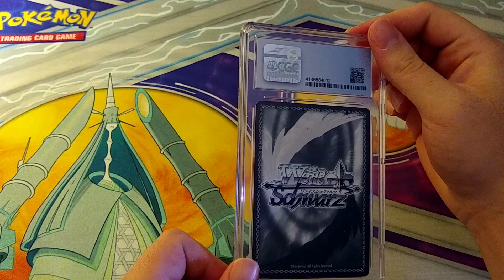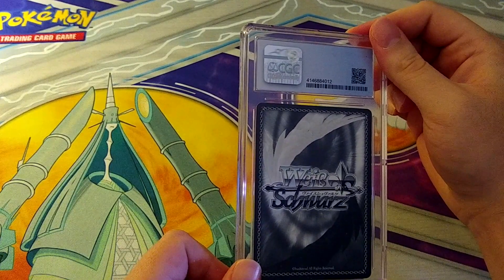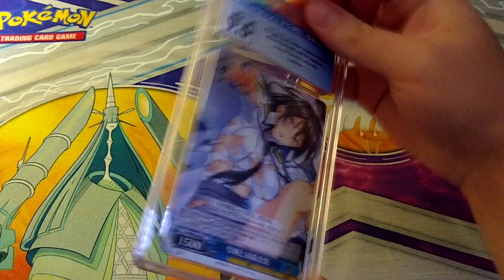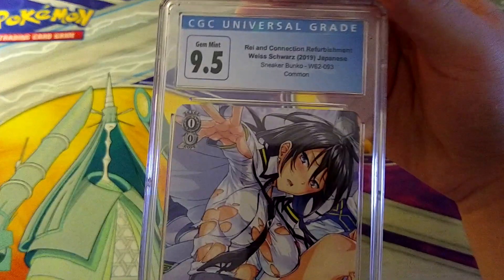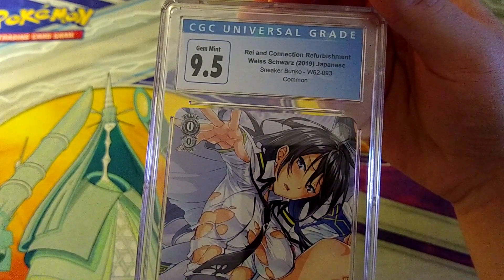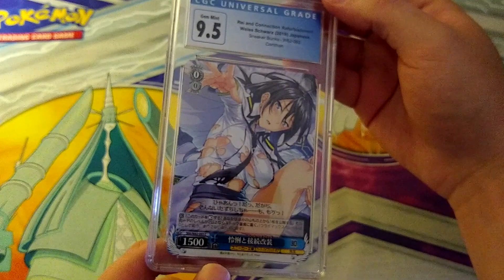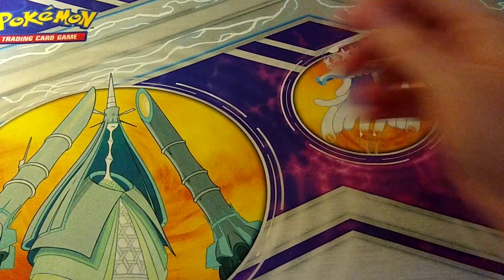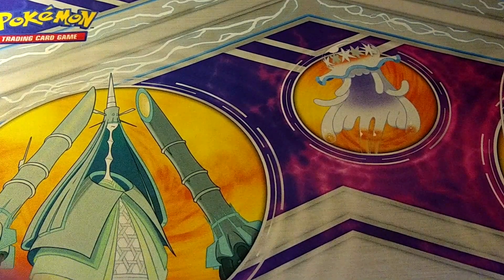We're probably getting into a Dragon Maid block now. I sent in so many Dragon Maid cards I don't even know what's in here. There's also more Sneaker Bunko mixed in — a Common 9.5 on Ray in Connection Refurbishment. Then another Weiss Schwartz at 9.5 — I'm in 9.5 Hell because I grade with CGC. This one is Gioral Kingdom First Princess Flare.